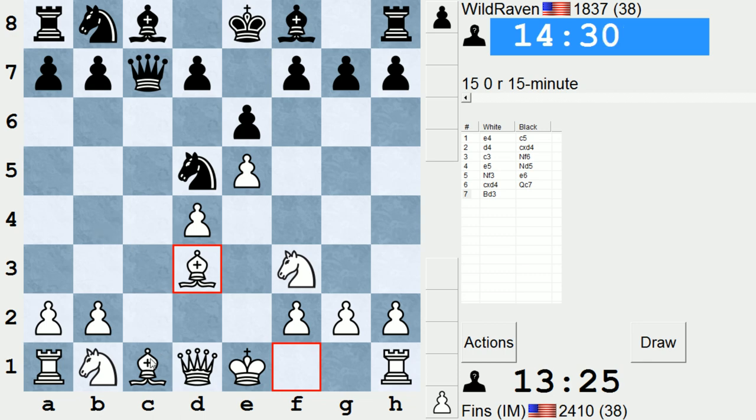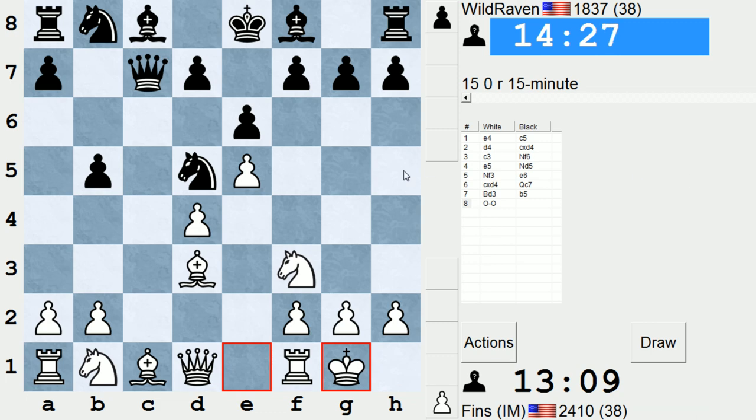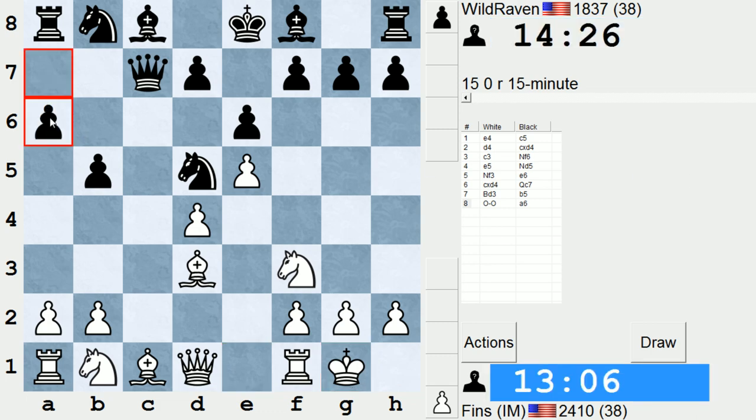If Black gives a check on B4, I'll probably just play Bishop D2. And B5 — aggressive. So I can't take this pawn. If I play Bishop takes B5, Black's idea is Queen A5 check, forking the King and the Bishop. But I can just ignore it, so I think I'll just castle. Now Bishop takes B5 could be played, so Black spends a tempo defending that pawn. They have gained some queenside space, but I don't believe it's worth that amount of time in the opening, especially as Black, just to grab a couple extra squares like A4 and C4. I think they have more pressing concerns, like their backward development.